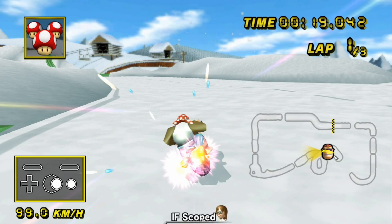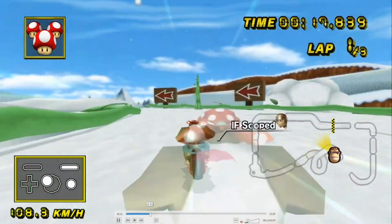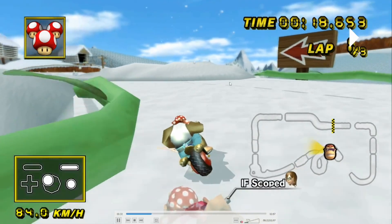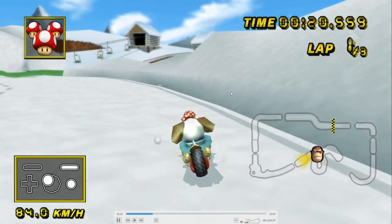This one at the start especially is actually a good one to block, because this turn right here you'll want to take tight anyway in order to get set up for the cuts. So putting an item around here can force them wide and make them take a really weird line going into the cuts. I'd say this is a good block spot rather than just trying to block around the cut itself. Usually you'll just want to get an empty wheelie here, aim wherever your opponents aren't going or where you feel most comfortable, and then just start a drift and go.